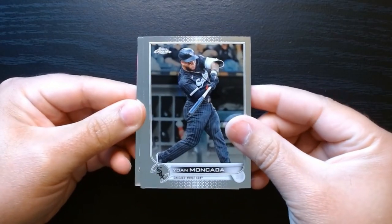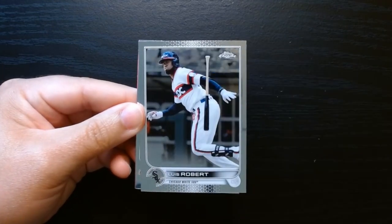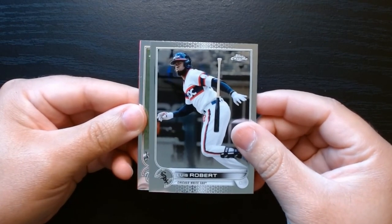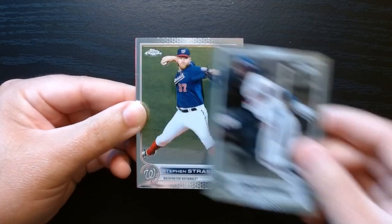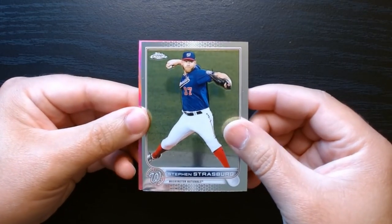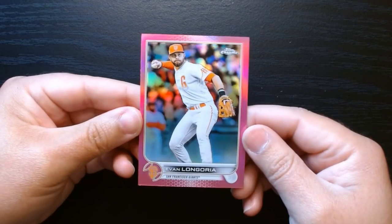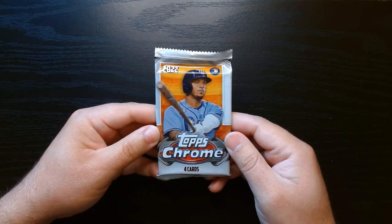Second pack: Yoan Moncada rookie, Matt Vierling. I think 2022 is the one where you can get Julio and all those guys, and Luis Robert if I'm not mistaken. Strasburg, who retired last year. And our first pink — it is Evan Longoria, Evan Almighty!